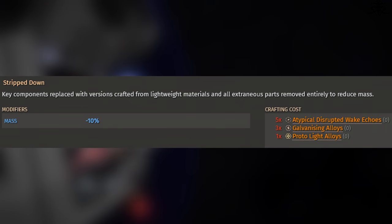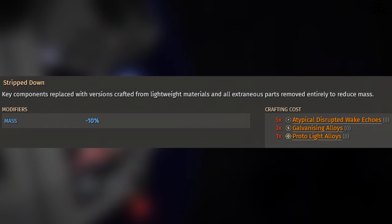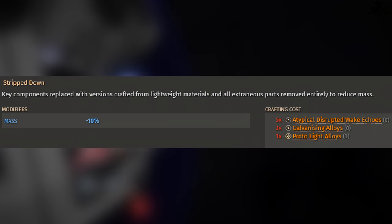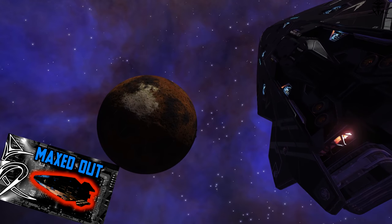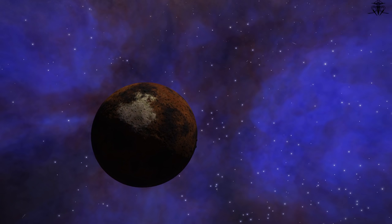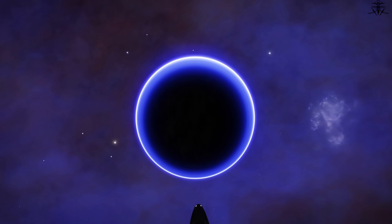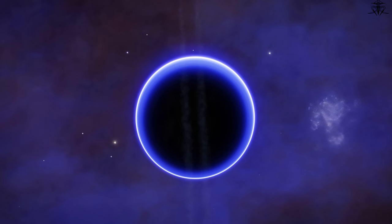Speaking of niche — stripped down. Here's the thing: while in these videos I tend to sort by modules and not the upgrades like in the other ones, here's an exception. Any module that has the stripped down effect is pretty much only used for max jump range builds. As a matter of fact, I have made a video on maxing out my Anaconda, so go check that out — link in the description. Only good for max jump range builds and maybe explorers in general. And of course this is available not only on the power distributor, but also power plant and thrusters.